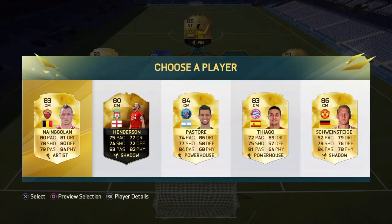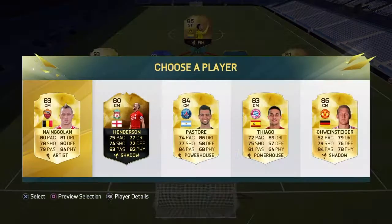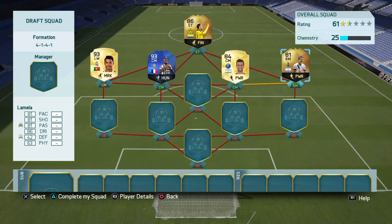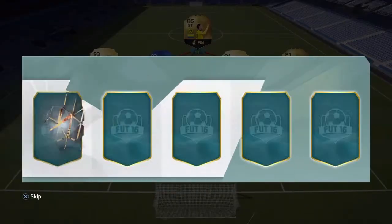We got Nainggolan who would be decent. Nainggolan is 5 foot 9, Henderson 6 foot, Pastore 6 foot 2. So 6 foot 2 Pastore has got to go on the squad. Actually he keeps a decent chemistry with Lamela which might come useful. Let's move on to our centre defensive mid position and see who we get.